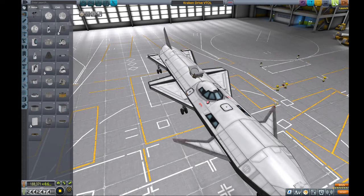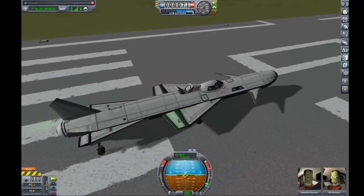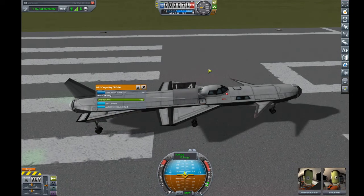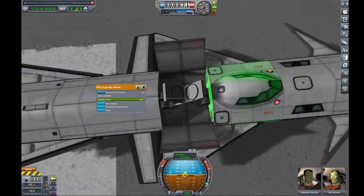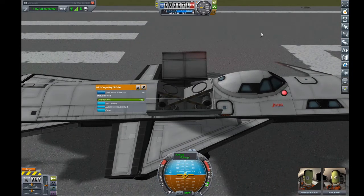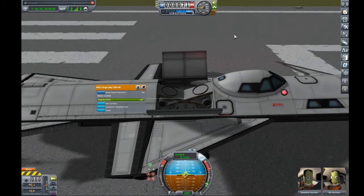Without further ado, let's go ahead and cut to the runway. Here we are on the runway with Jeb and Bill. We will first demonstrate the vertical takeoff. I want to have the cargo bay open so that you can see exactly what's going on here. As we bring that down, we'll start to see the effect. We'll want to turn SAS on — the mass alignment isn't perfect.